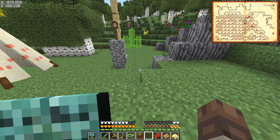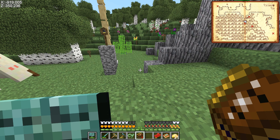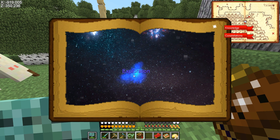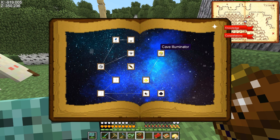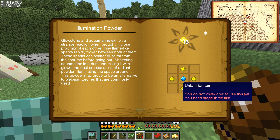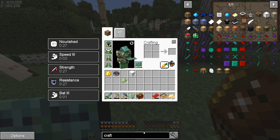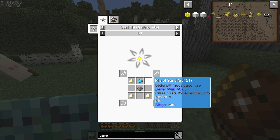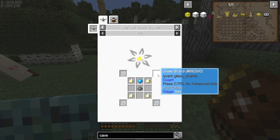Looking through the astral tomes — the cave illuminator! That requires illumination powder, rune marble, and some aquamarine. I'm not in stage three yet, but I checked JEI and there is another recipe. It only makes eight but it's better than nothing. I'll need sand, gunpowder, and glass shards — glass shards are made from more sand.